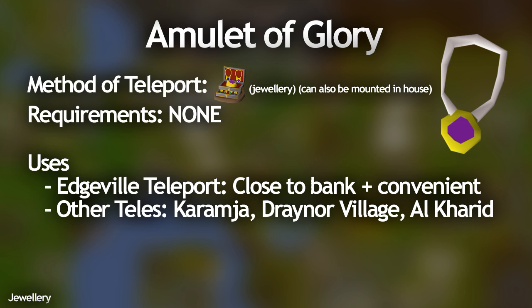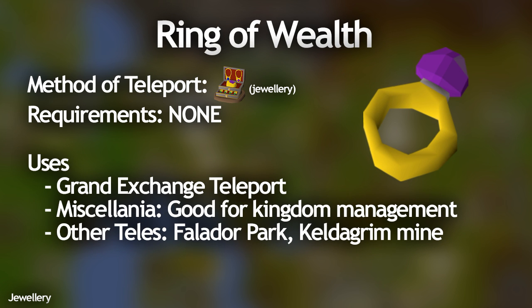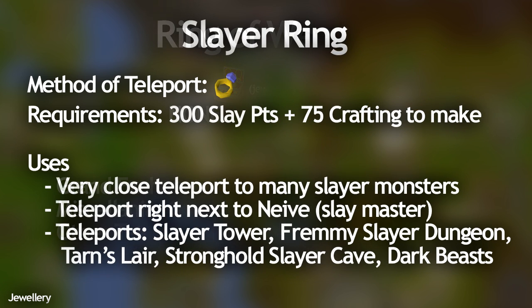The Amulet of Glory has some other really useful teleports as well, but the Edgeville one has to be the best. The Ring of Wealth is really useful if you haven't completed the Varrock Medium Diaries, as it can teleport you straight to the Grand Exchange, and you can also teleport to Miscellania with it for kingdom management. The Slayer Ring is probably one of my favorite and most useful teleports in the game because it can teleport you to many good slayer caves like the Slayer Tower, the Fremennik Slayer Dungeon, and the Stronghold Slayer Cave — and the Stronghold Slayer Cave teleport is right next to Nieve, which is great for getting a new task.